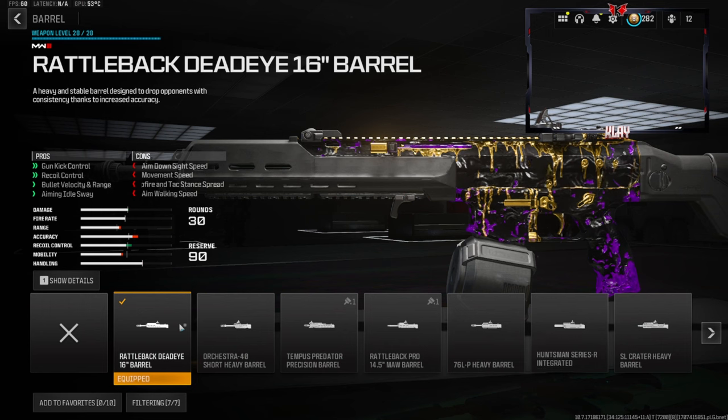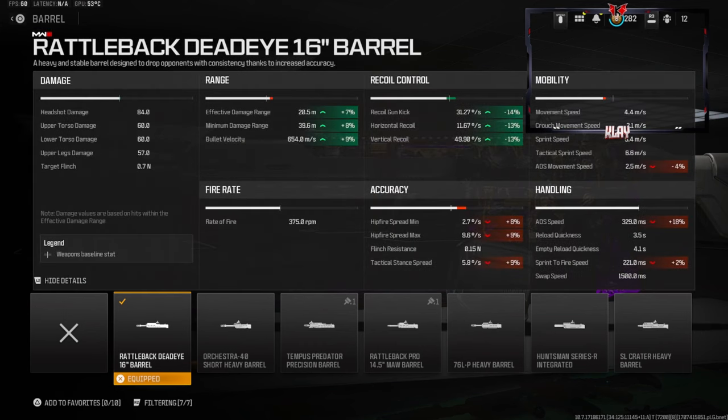Over on the barrel we're going with the Rattleback Dead Eye 16-inch barrel. This gives you gun kick control, recoil control, bullet velocity, range, and aiming out of sway. You lose out on a little bit of aim down sight speed, movement speed, aim walking speed, as well as hit-fire and attack stance spread — but we don't really care about that too much.